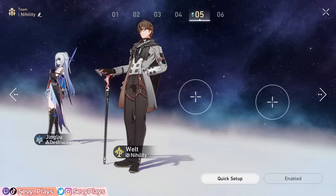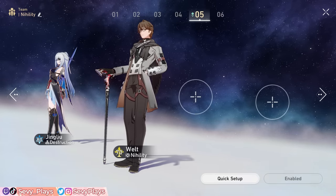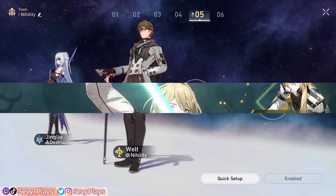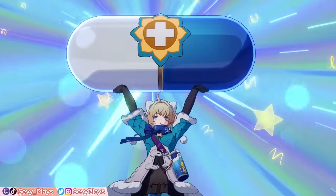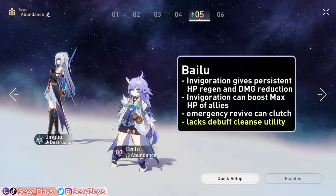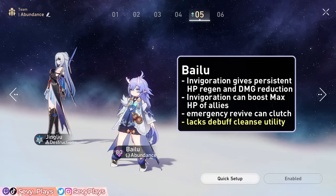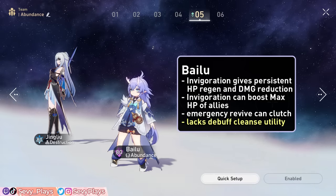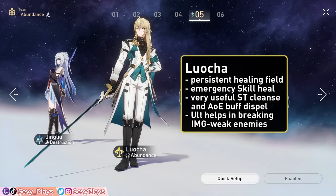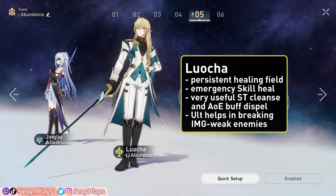Welt can also work as he can slow enemies, amplify their damage taken, break imaginary weak enemies efficiently, and deal some good damage himself, though Pela or Silver Wolf generally have better support synergy for Jing Liu. Abundance units will help counter the HP drain and keep your team at high health. Bailu's strong healing and invigoration effect are quite comfortable, she can increase your entire team's max HP to help maximize Jing Liu's self-attack buff, and her emergency revive can come in clutch. Luocha provides strong healing on top of debuff cleansing and enemy buff removal, making him extremely useful and comfortable even without very high HP to sacrifice.